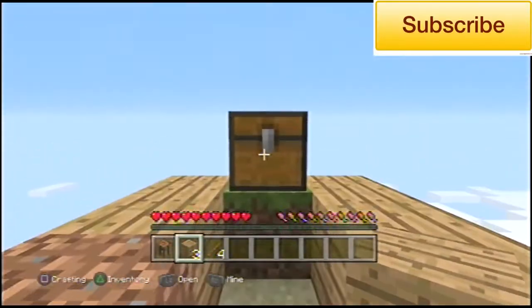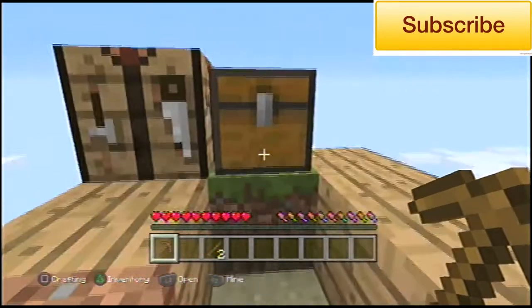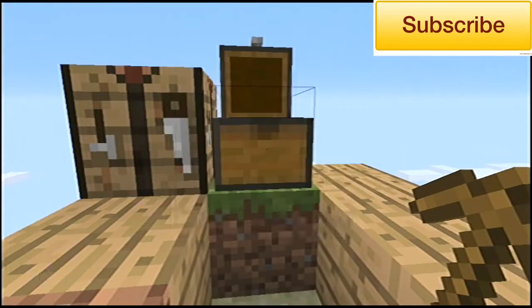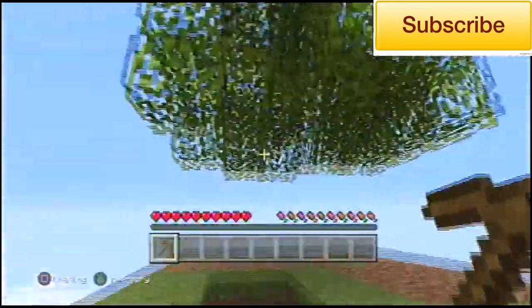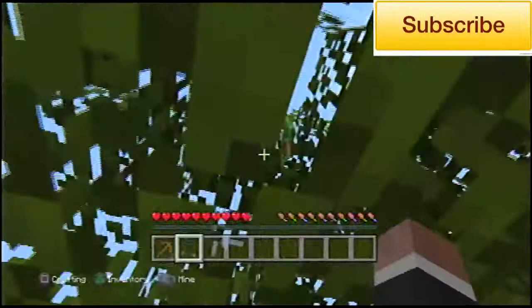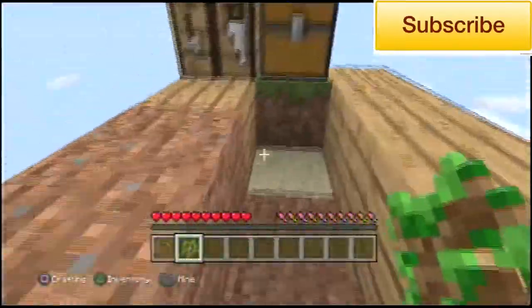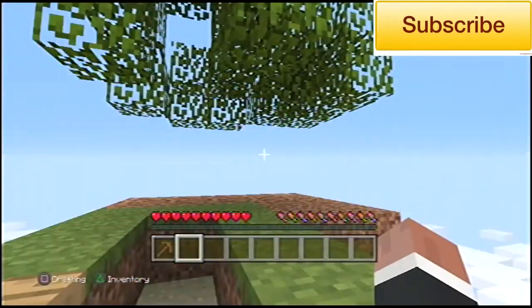It will take us quite a while to get used to this — or it will me anyway. You guys probably already know how to play skyblock. The rules are I can't intentionally jump off an edge or anything. Okay, I have the sapling — that is a good thing, so now I can have a second tree.